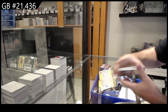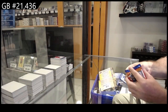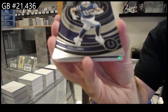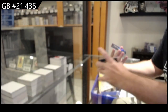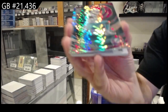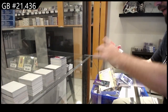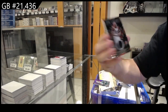Alright, last pack in this one. We've got a Rookie of Mallory for the Colts. We've got a Waddell, number to 99, for the Dolphins. We've got a number to 99, Epic Legend of Chad Johnson.